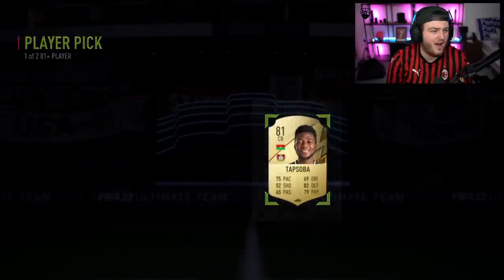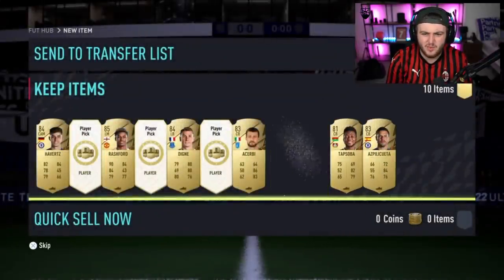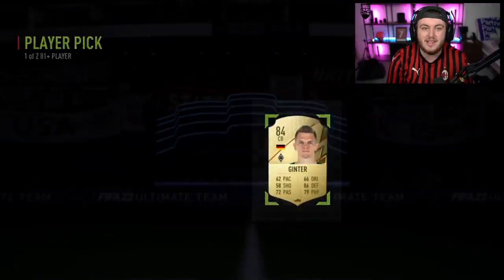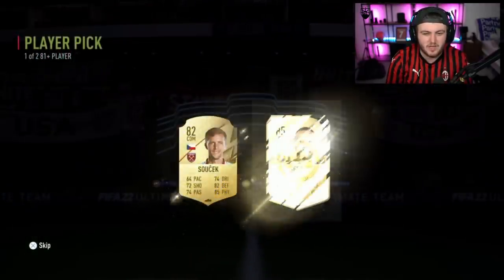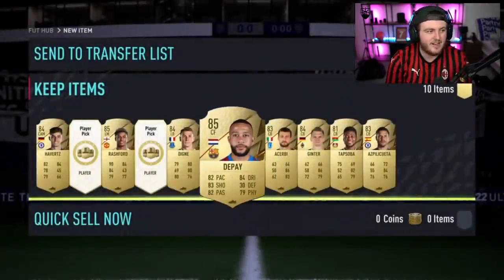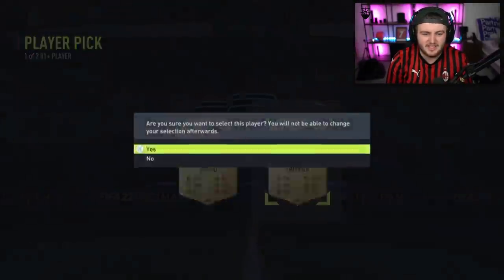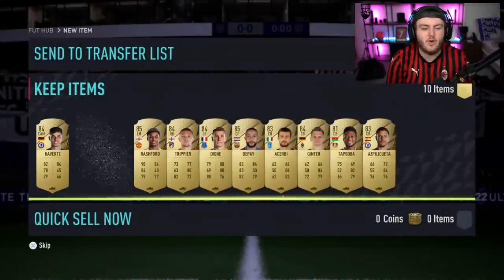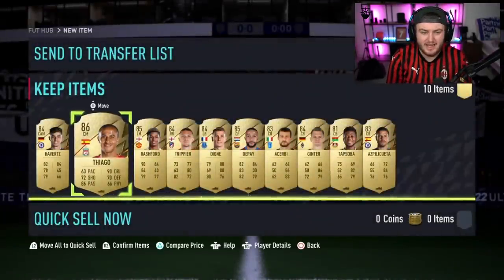Five more. Come on, let's get at least one walkout out of ten. Surely at least one walkout. Knowing EA and how they do things, we'll probably get these for the next promo as well. This isn't going well, is it? Future stars to save us all. Tiago. One walkout out of ten is terrible, EA. That is awful.